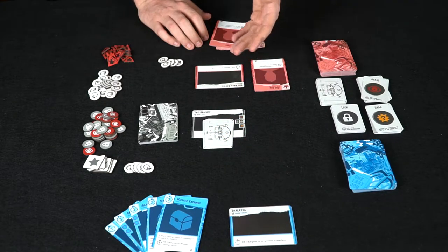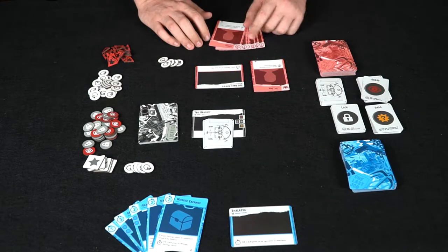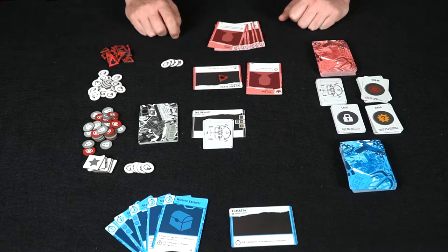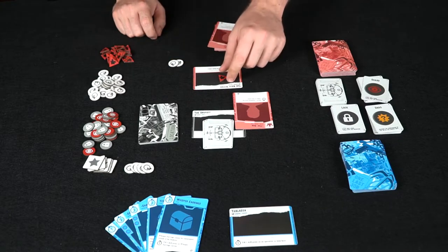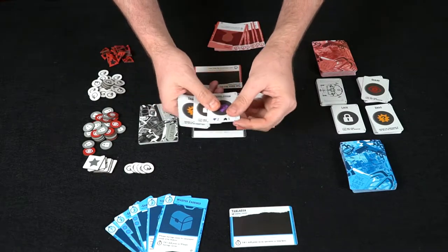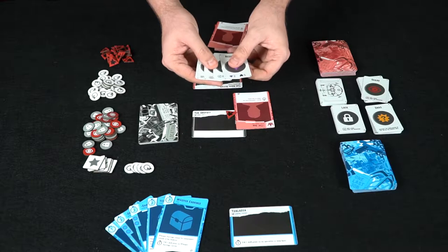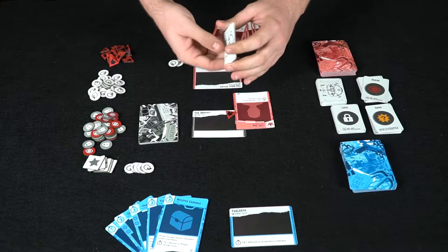As the Don there are a couple of actions you can take. You can spend one action to move an influence from an office to a location, provided the Don is there, or add an influence to the office. You can also play cards from your hand and move the Don as an action. So for one action I put an influence here, for another action I move the Don here, and for another action I spend one to move an influence onto this location.